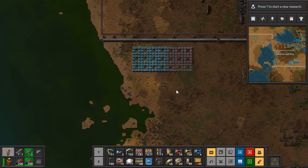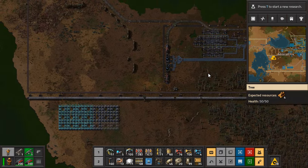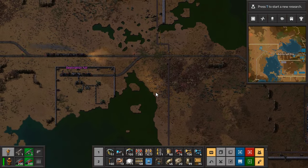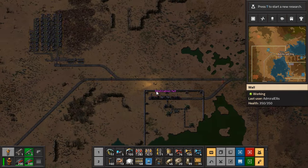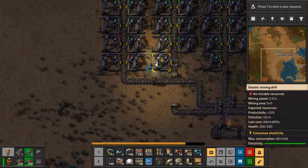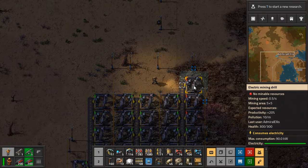Part of me wants to say I just box this whole area in, but I want artillery. Can we survive on the coal we have until I get artillery? I honestly think the answer is no. But if the only things we research going forward are military and artillery, maybe we can get away with it — maybe. I think it remains to be seen. Let's pick up the extra mining drills from here — a drop in the bucket in terms of the power we're using, but I'll be able to reuse them.